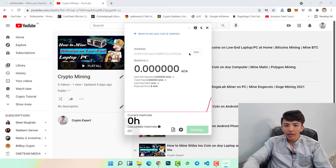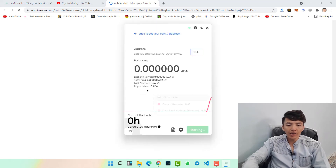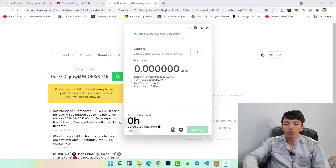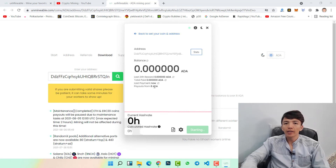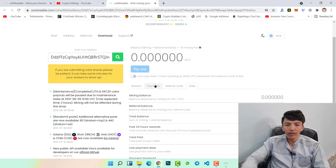You can also click on Stats, which will show you the complete status of your Cardano mining — how much Cardano you have earned. You can also check Payout: the minimum payout is 8 Cardano, at which point your rewards will be automatically transferred to the address you entered. From here you can check all status including workers, payments, and referral status.